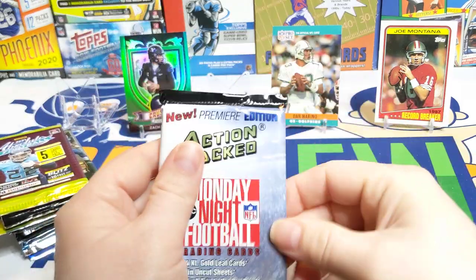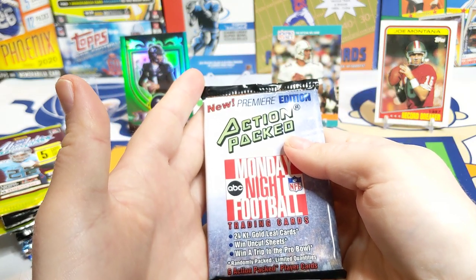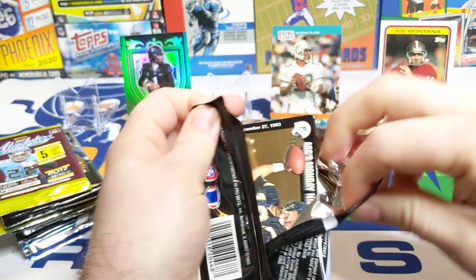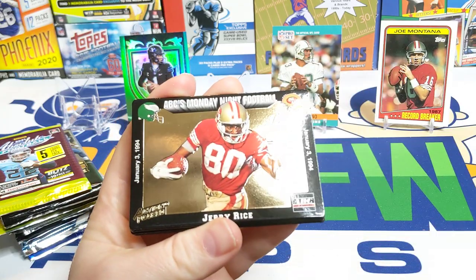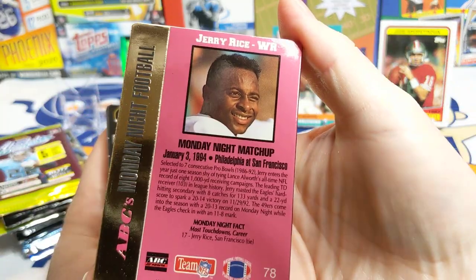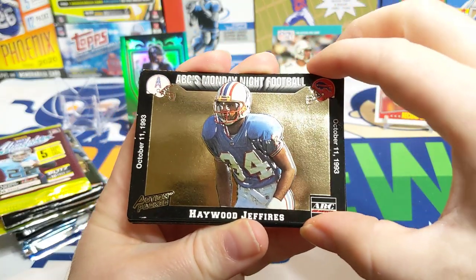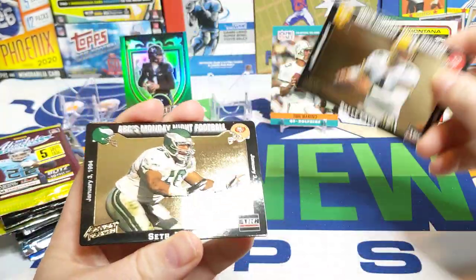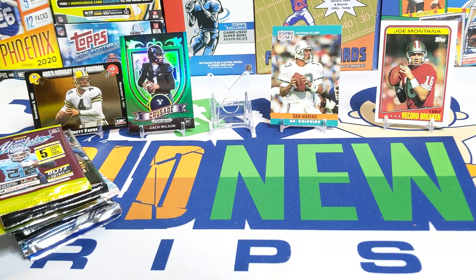Moving on to the Premiere Action Edition Monday Night Football — there are 24-karat gold leaf cards, so that's probably what we're looking for. There's a Stan Humphreys — these are going to be sticking a little bit. Jerry Rice — it's a cool card. January 3rd, 1994, that's what the backs of them look like. Mark Higgs, Haywood Jeffries. There's a Brett Favre — he was always big on Monday nights. Put that up there as a sweet-looking card. And a Seth Joyner.